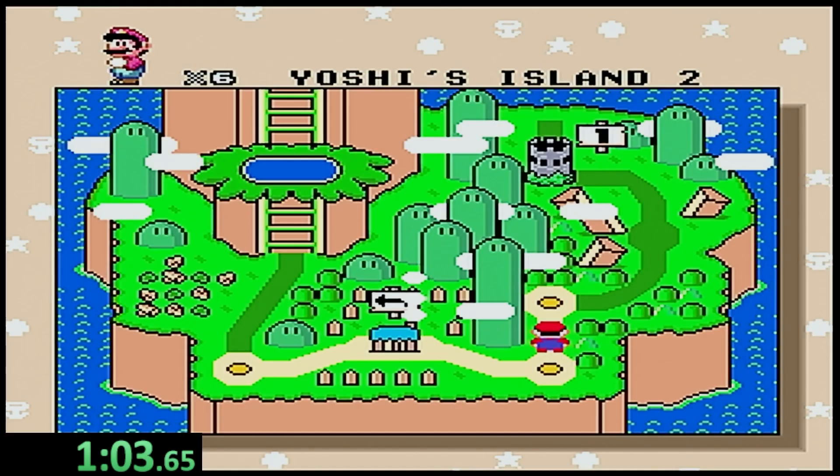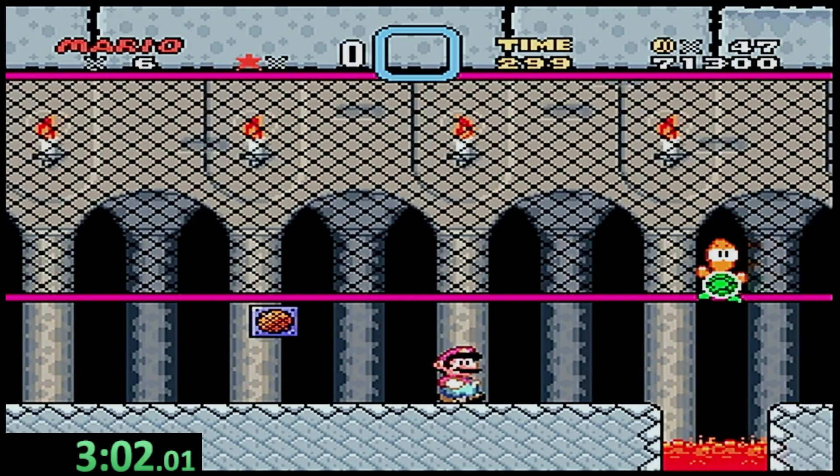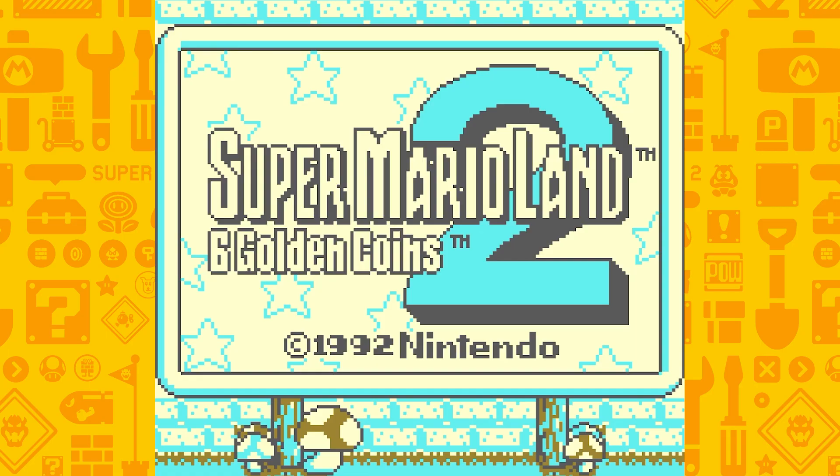Super Mario World's first lava was not near as fast as water, but not too bad. We just make our way through the levels leading us to castle number one — Iggy's castle — where there is lava for us to jump into right away.